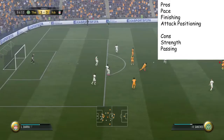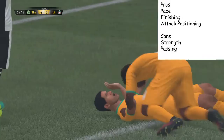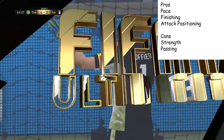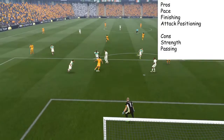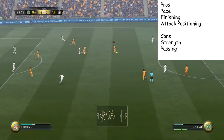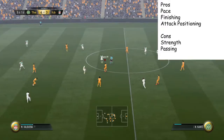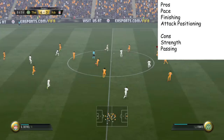Moving on to the cons. Firstly, we have strength — the strength on him is weak. He is getting pushed off the ball a lot; it's not really his main point at all. Shielding he's decent at, but strength in general is just not there. For passing, a lot of these low-rated in-form strikers have low passing, and he's no exception. He has the same sort of profile as an Andre Gray sort of player, and his passing isn't quite there, although it is decent.